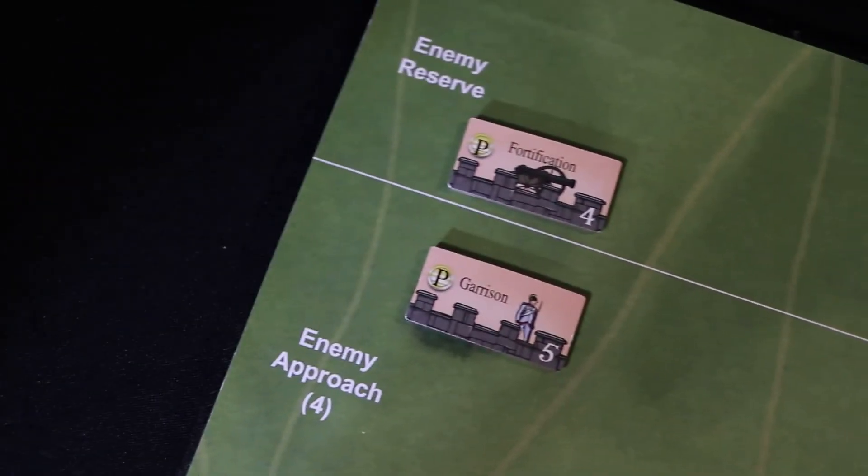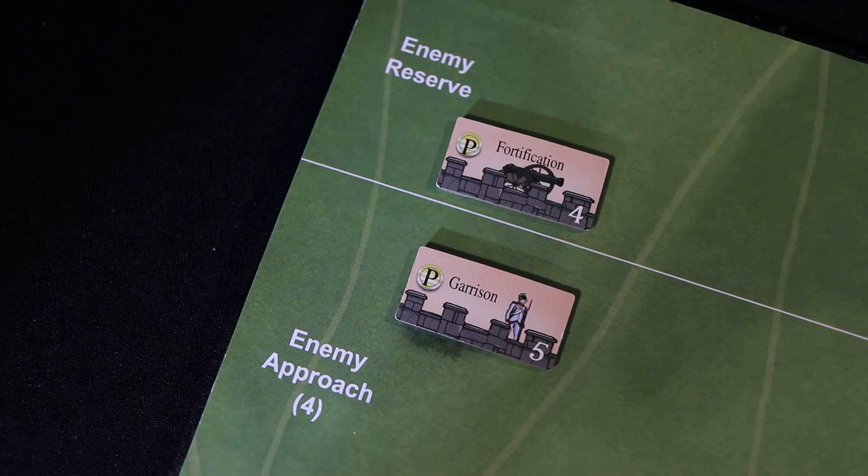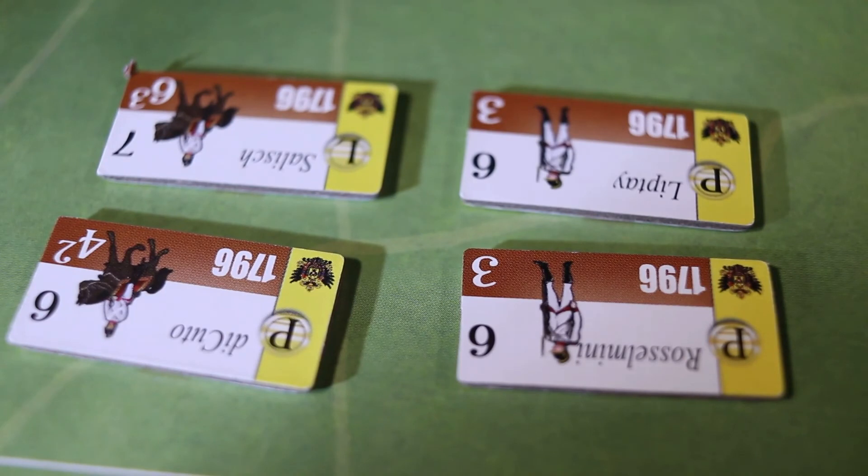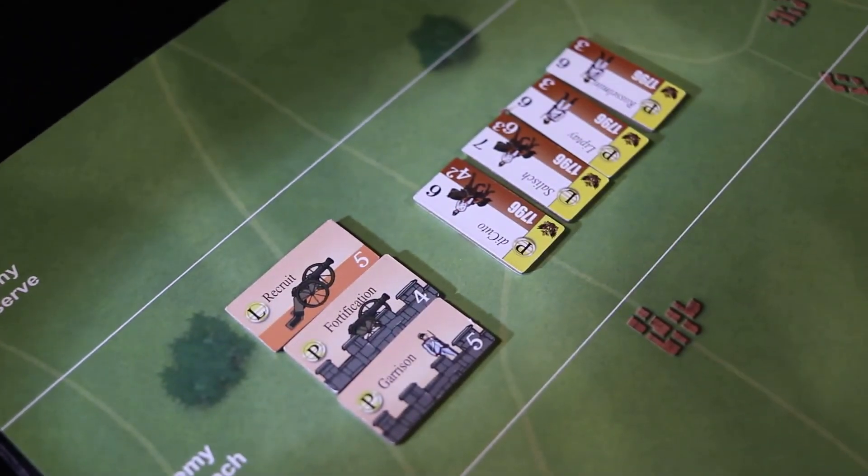Now, place the enemy forces on the battlefield sheet, starting with the garrisons that are placed on the enemy approach region, and the fortifications which are placed on the reserve region. Randomly place the first four enemy infantry and cavalry in the enemy approach region with all other enemy mobile forces in the reserve region. All cannons, garrisons, and formations are placed in line formation, while enemy infantry and cavalry are placed in column formation. You can choose what formation to put the French mobile forces in.